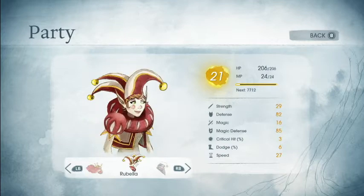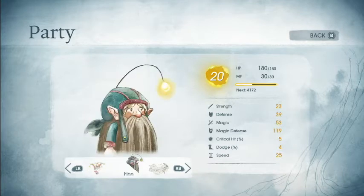Rubella gained a level: 8 HP, 2 Strength, 5 Defense, 5 Magic Defense. Finn gained a level: 8 HP, 1 MP, 2 Strength, 2 Magic, 6 Magic Defense.